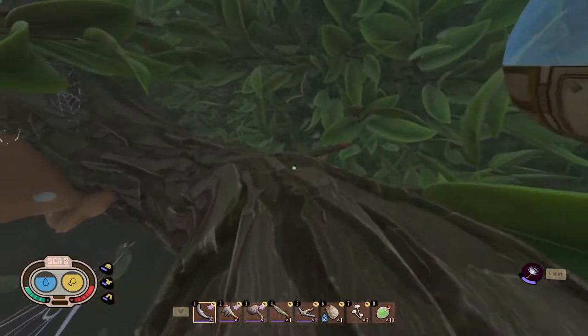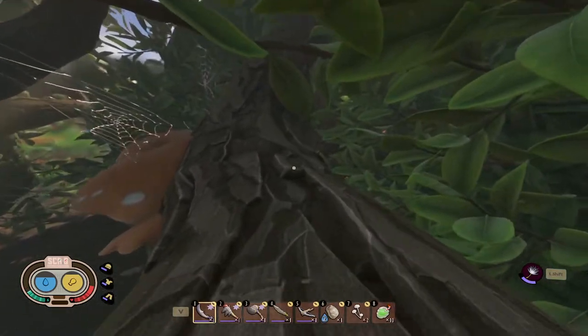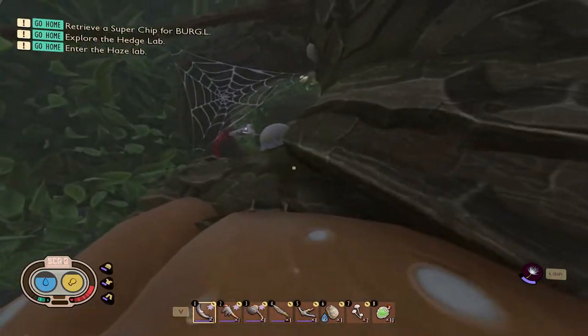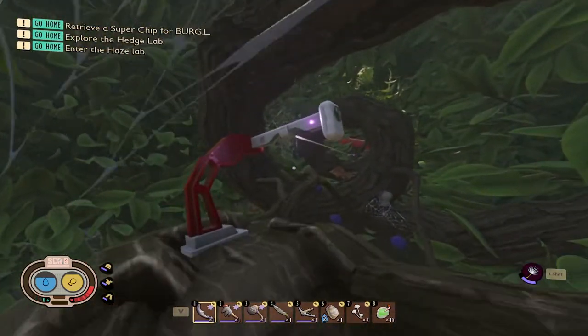We're going to go past the outpost though and continue on the big branch. Here we have the mushroom on the side of the tree — go down onto the mushroom and around, and that brings us to the second zipline.